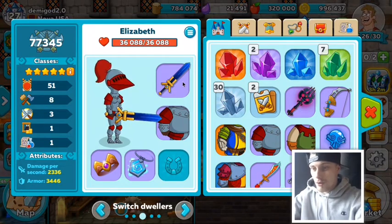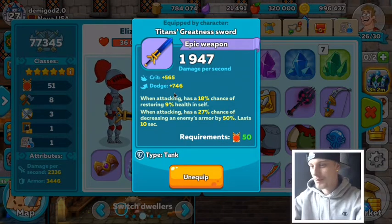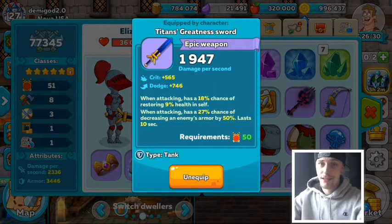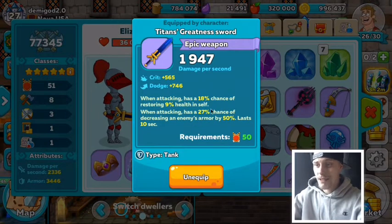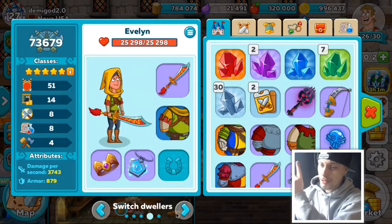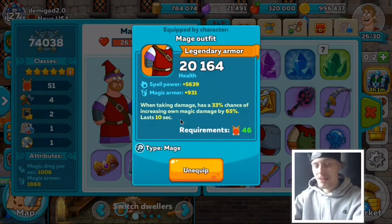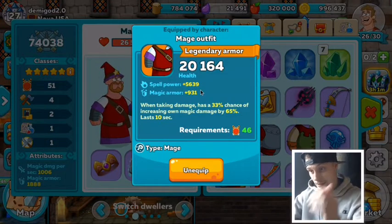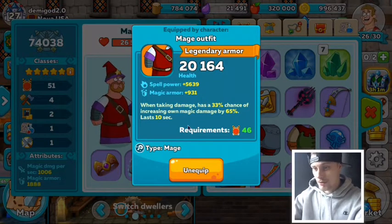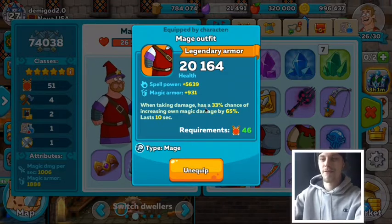Let's jump in - got some new armor and new weapons. Check out this new sword: Titan's Greatness Sword, epic rarity. It has critical, dodge when attacking, and an 18% chance of restoring 9 health. It does 1,947 damage with normal attack speed. I also got this mage armor - 20,000 health, which is decent. We get 5,639 spell power and 931 magic armor, which is really great.